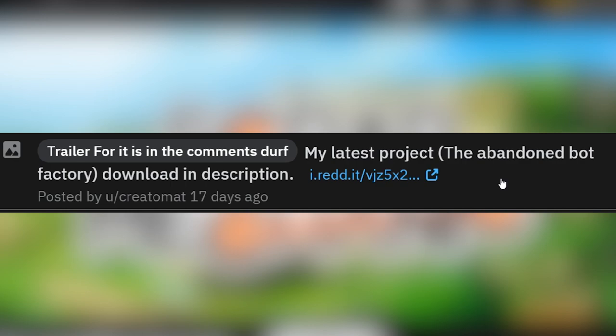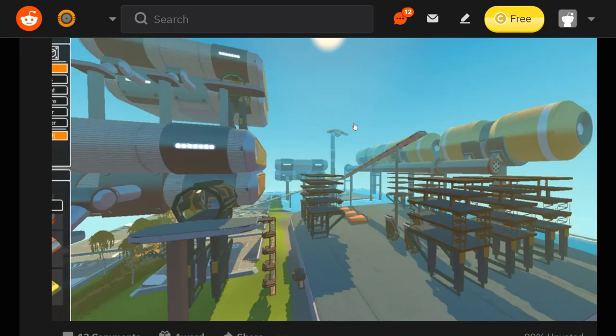Here we got a post that just says 'My latest project, the abandoned bot factory. Download in the description.' Look at that — abandoned bot factory. It would be so cool if we could put this in survival mode and edit around some bot spawn points or something, to just have this randomly pop up in survival. That would be so cool. I want to play with this in survival. Let's check out that trailer.